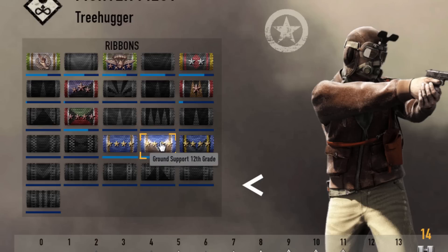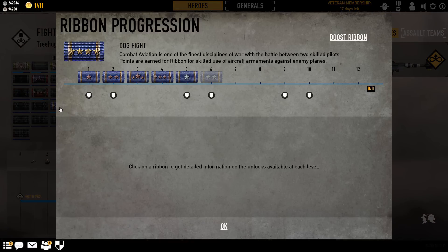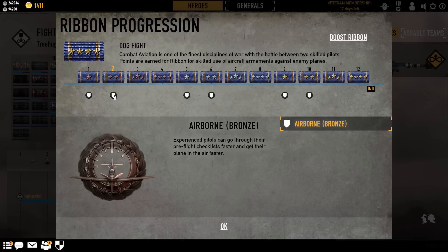Those three ribbons are the Dogfight Ribbon, the Ground Support Ribbon, and the Tactical Bomber Ribbon. First up is the Dogfighting Ribbon. For this ribbon, points are earned for skilled use of aircraft armaments against enemy planes. You do get a little bit of points for doing other things — like flying around looking for something to bomb and then getting the Dogfight Ribbon even though you're not in a dogfight. However, most points come from shooting down other planes. This ribbon gives you the Aircraft Thief Badge as well as the Airborne Badge.